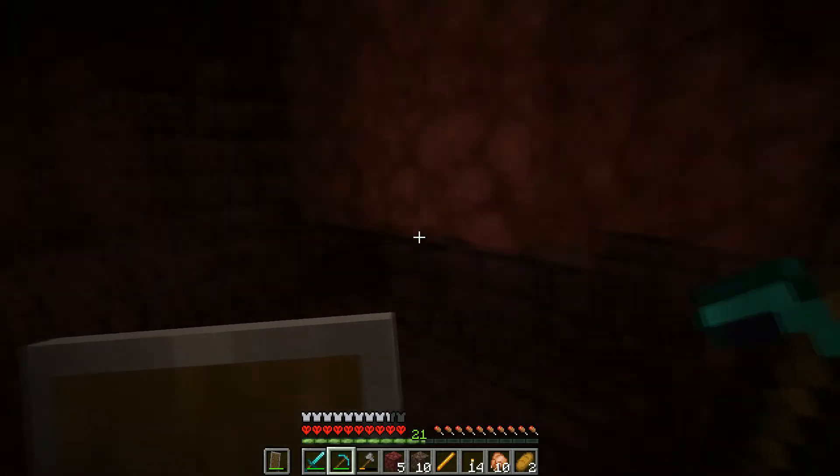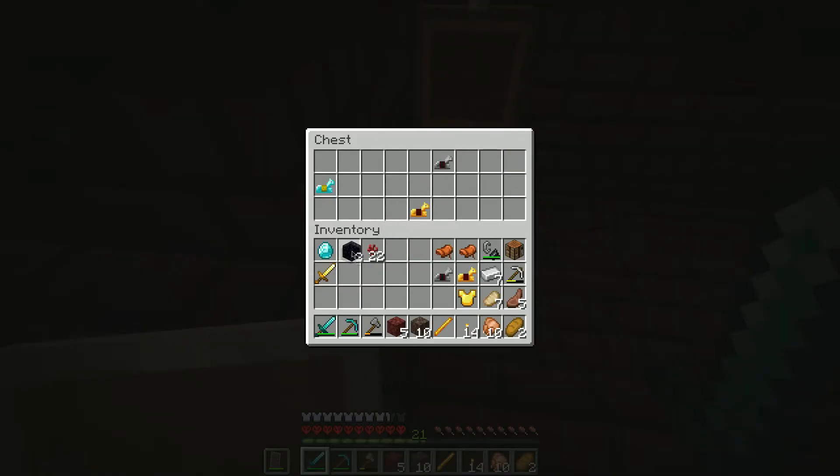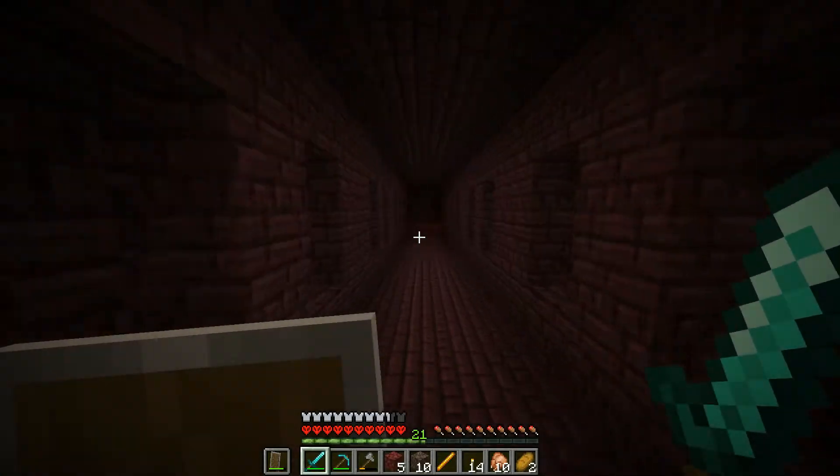Let's go in here. There's a chest down here — obsidian. Oh yes, diamond armor! Dude, there's a ton of armor right there. That's what's good.